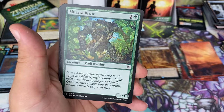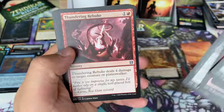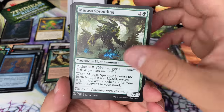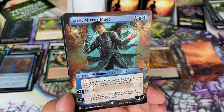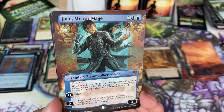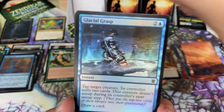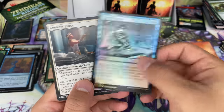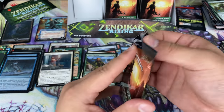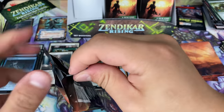It could be wrong — depends on the rarity in terms of actual actual distribution. Another borderless planeswalker — Jace, Mirror Mage! Oh man, that's the spice guys. And then from the list — Anointer Priest? Why would you make it to the list? I'd like to anoint someone else to be on the list, please. Thank you very much.